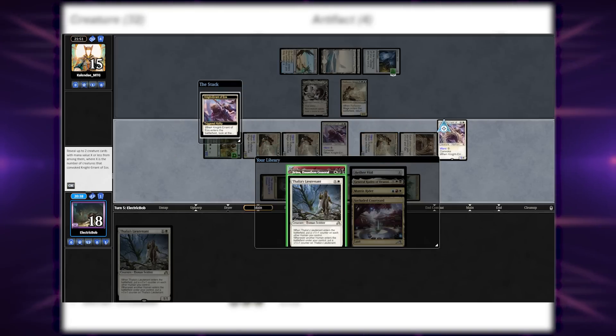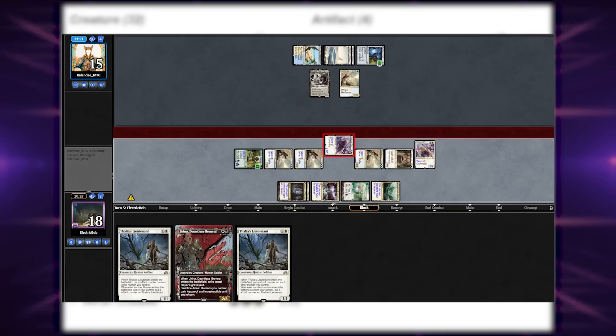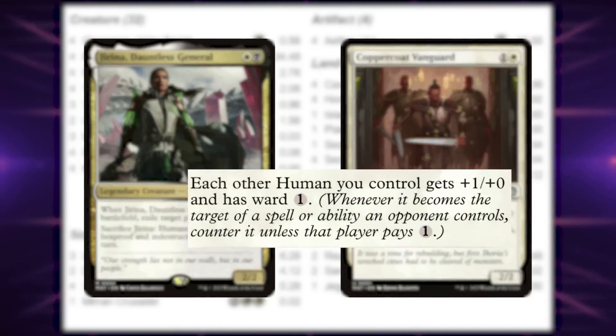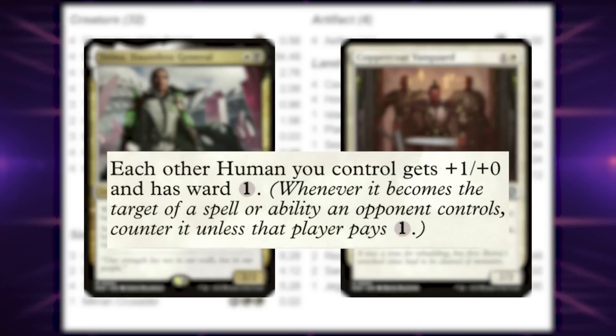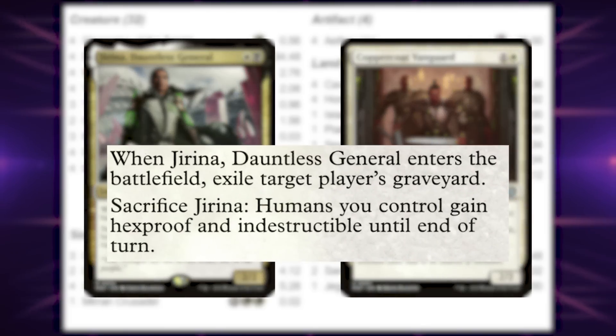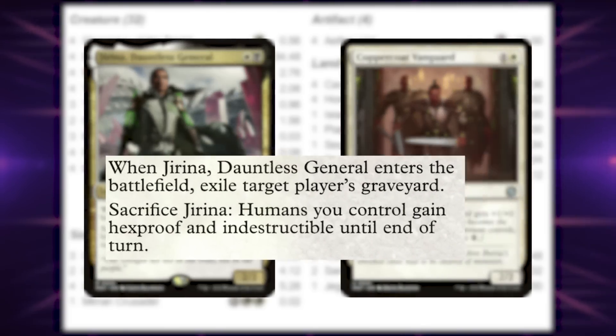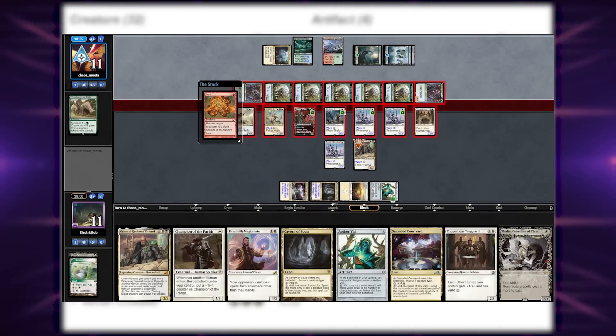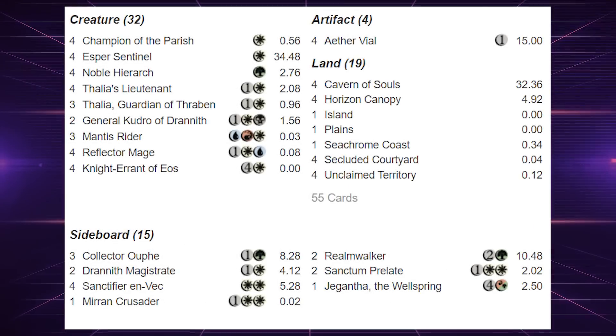It's also a large 4/4 creature. The other 2 new additions are Coppercoat Vanguard and Jarena, Dutless General. Vanguard gives all Humans +1/+0 and ward, meaning protection against Fury and other problematic removal spells. Jarena is graveyard hate that can also be sacrificed to give all your Humans hexproof and indestructible. With these 3 cards, removal spells are at an all-time low against this deck, eliminating the biggest weakness for Humans. I'm going to show you why this deck is absolutely broken in the modern metagame.